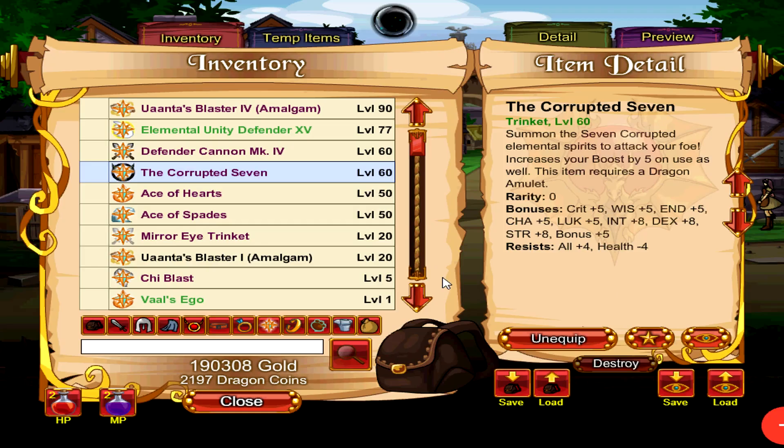Next up, we have the Corrupted 7 trinket. This is the best in slot trinket for free to play players — meaning players who have a DA but do not wish to spend additional money buying the elemental unity dragon coin package, or who do not wish to spend hours farming for Defender's Medals to upgrade the elemental unity trinket. This one gives you a whopping 4 all-resist, plus a bunch of other stats.